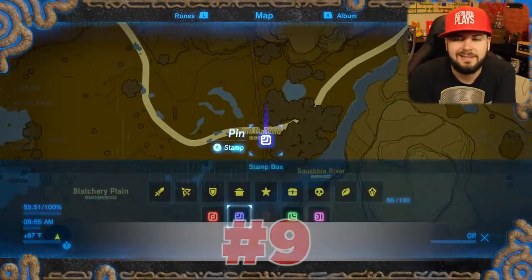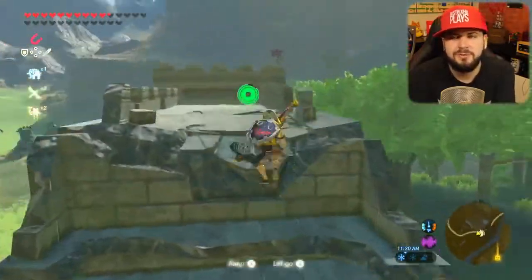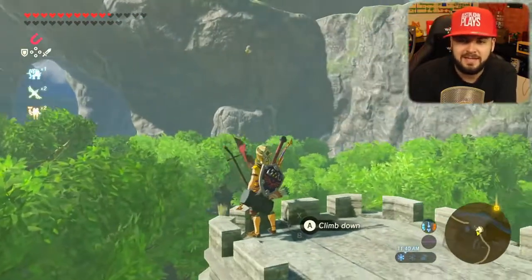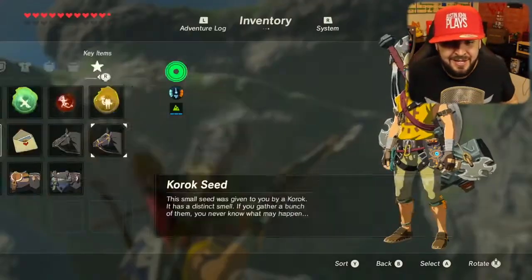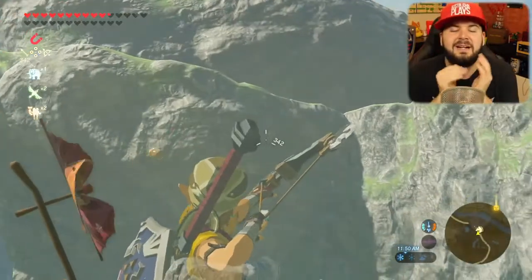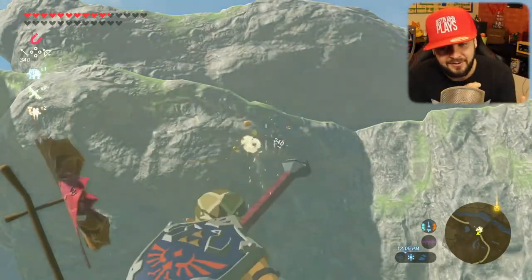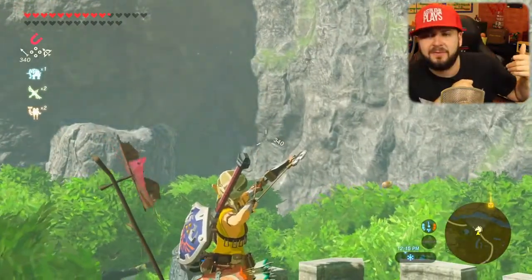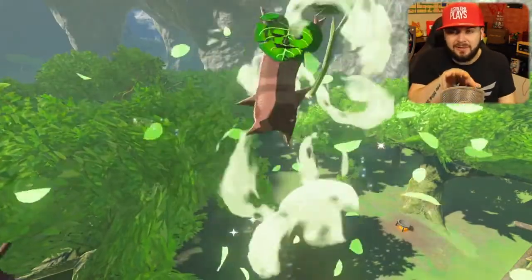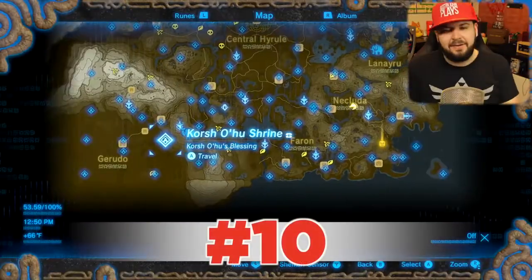Our next one brings us to Fort Hatino. Instead of balloons, you'll find little acorns flying around — they move a lot faster than most balloons. Turn motion controls off, line up for the exact perfect shot. I'm even using a Savage Lynel Bow that gives me five arrows at a time for better accuracy. Some of these have one acorn, some two, some three, some four. There's one right by the Farin Highlands that shoots three arrows appearing just over this — it's so close you don't even realize it's a thing until it's already over.